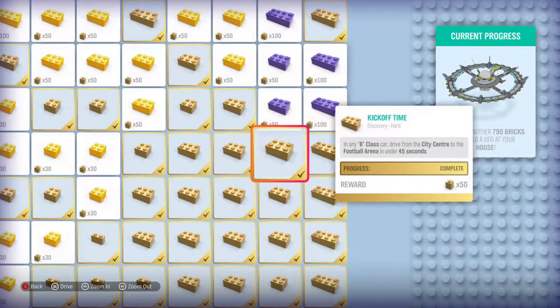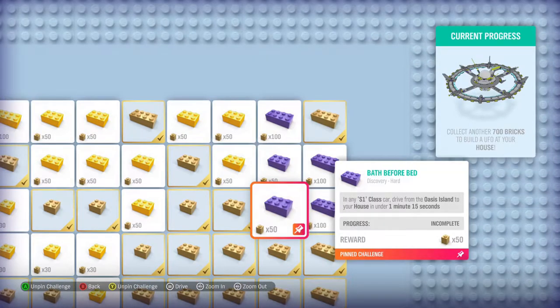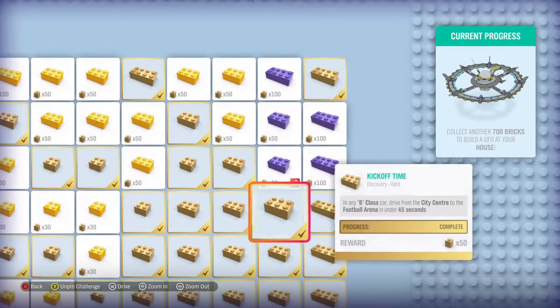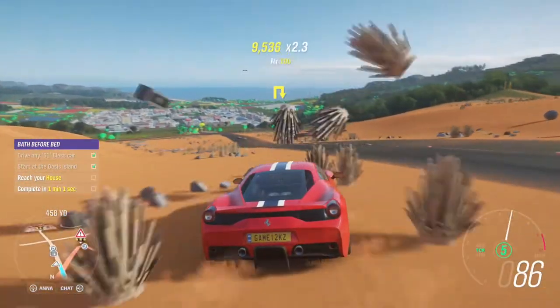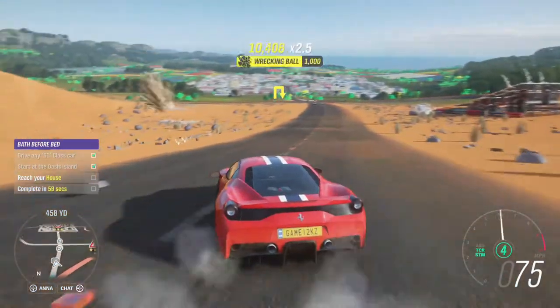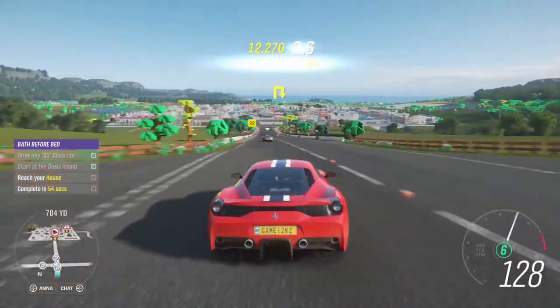Finally! Okay — drive from the Oasis Island to your house in under a minute and 45 seconds. This is what we're doing. In any S1 class car, drive from the Oasis Island to your house in under a minute and 15 seconds. Okay. Bruh, I do not wanna drive this thing around the dirt. Okay, we got less than a minute now, so we gotta hurry up.